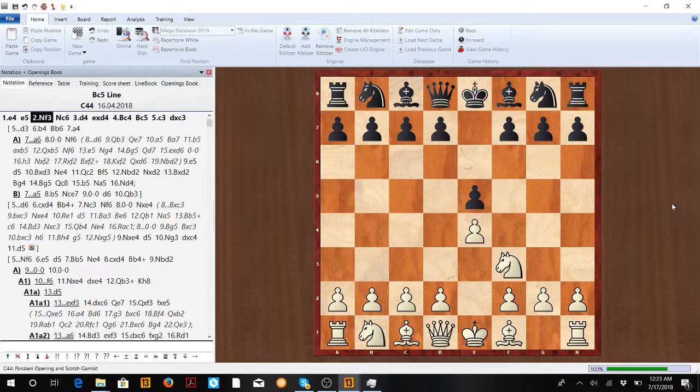Hey, what's up guys. Today we're gonna look at part two of playing the Scotch Gambit, and mostly we're gonna look at the Bishop c5 line. So once again, the Scotch Gambit starts out with d4, take, Bishop c4.